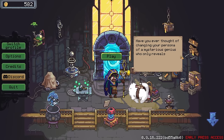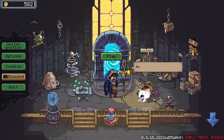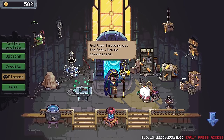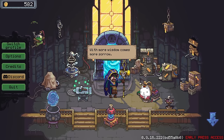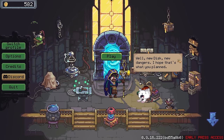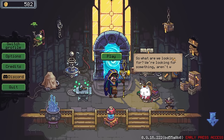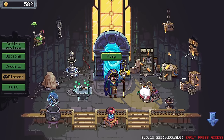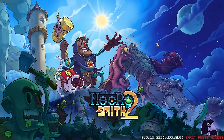Have you ever thought of changing your persona of a mysterious genius who only reveals his plans at the very end to something more sociable? I wonder this too. And then I made my cat the book — now we communicate. It's rather heavy, you know. With more wisdom comes more sorrow. Well, new disc, new dangers — I hope that's what you planned. So what are we looking for? Treasure? A weapon? Knowledge? Yes. I feel that was actually a fair response. All right, let's jump back in — we absolutely were not ready for that fight. I feel very silly but we'll see what we can do.